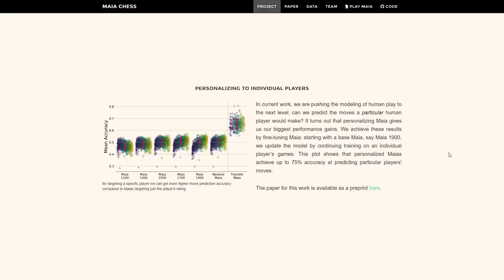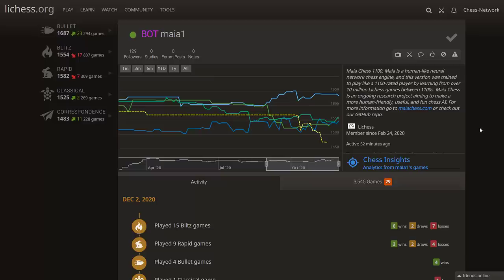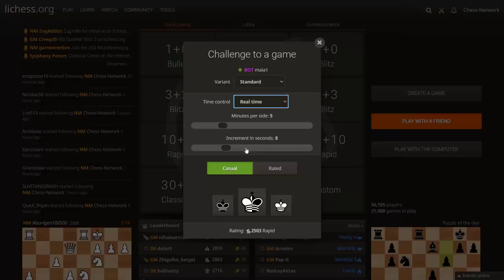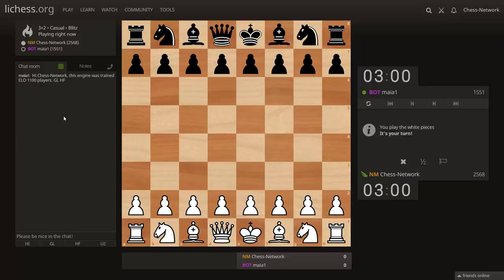I think this is all very exciting stuff and I'm interested to go ahead and play. We can already do that on lichess.org — there are three Mayas only at this time: Maya 1, Maya 5, and Maya 9, at rating levels 1100, 1500, and 1900. I'm interested to see what type of play I get from each. I'll go with three-plus-two as the time control and try a game with white and black against each of these.